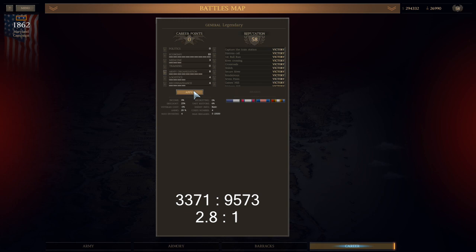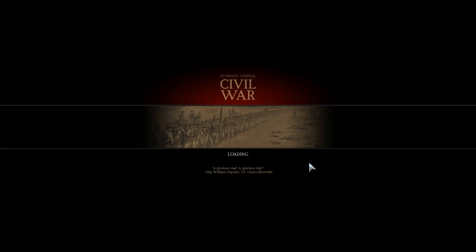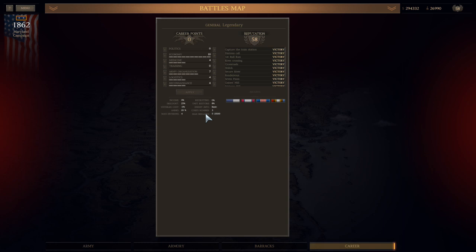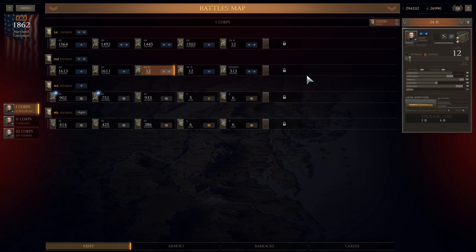This is Ultimate General Civil War on Legendary Difficulty. This is Crampton's Gap, and I get just short of 3 to 1. I'm showing you how I build my army. What's interesting is I put my perks in, then I change my mind. I do a quick calculation — I want to get the Arm Brigade into 1st Division of 1st Corps, so I have 7 units there, and you can only do that with the right number of perks in Army Organization. So I do a quick calculation, reload, and change where I put my perks.